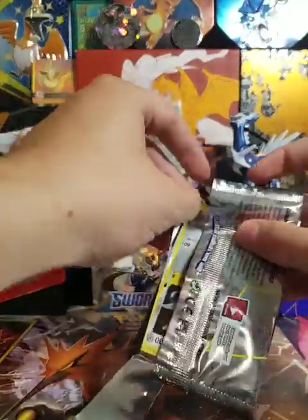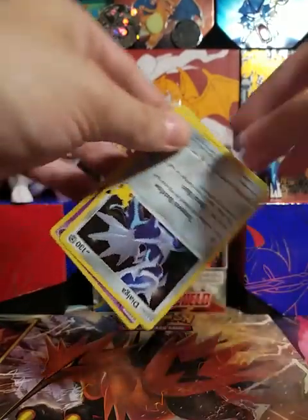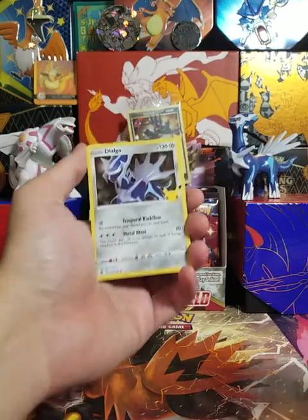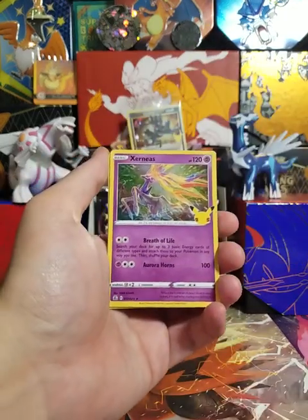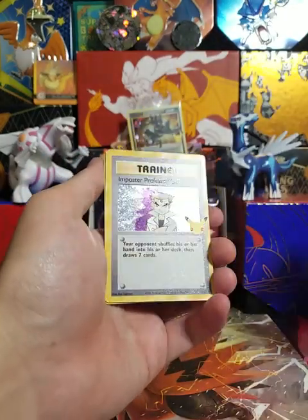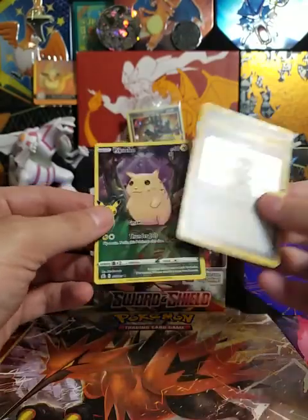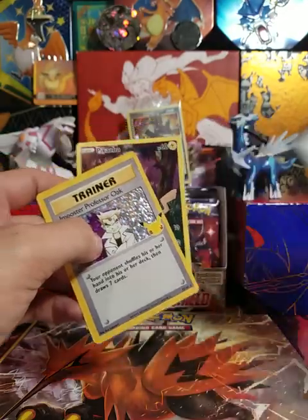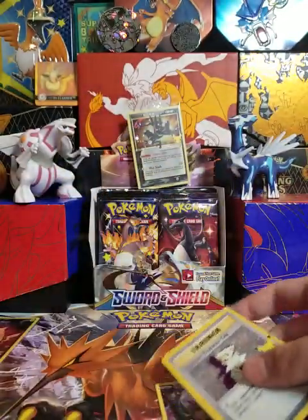Last pack — magic! Can it finish off with another one? Boom! Dialga, Xerneas, Imposter Professor Oak, and a Pikachu Full Art again. Code card. Let's go!